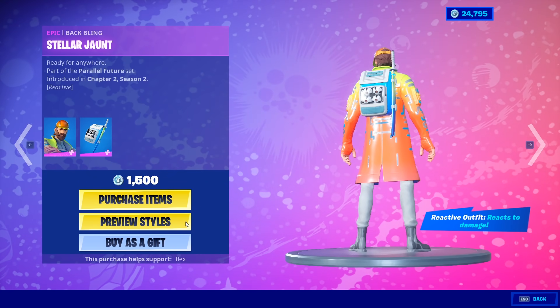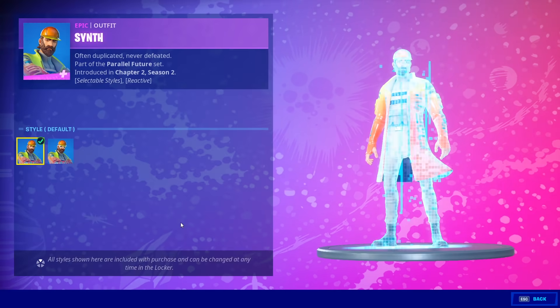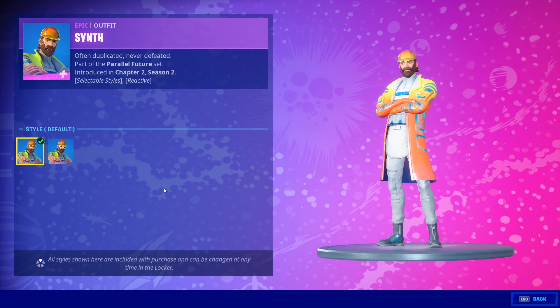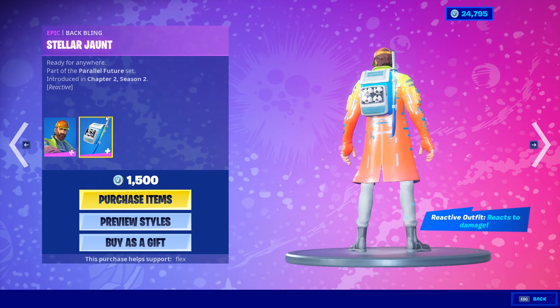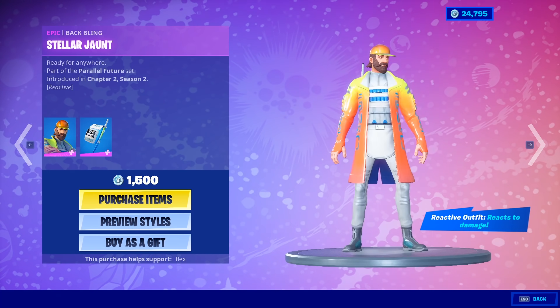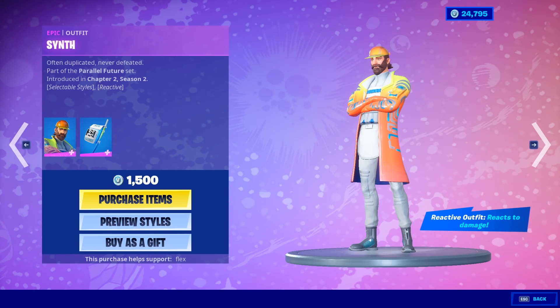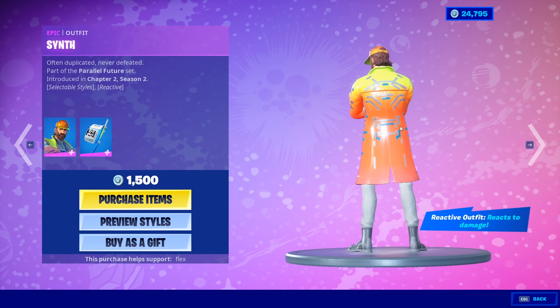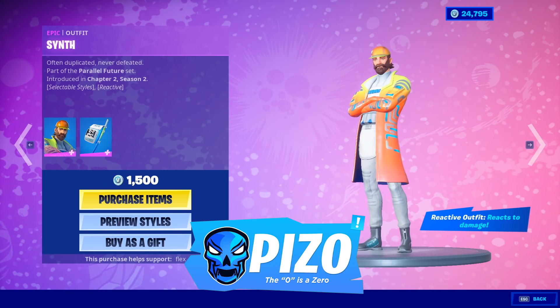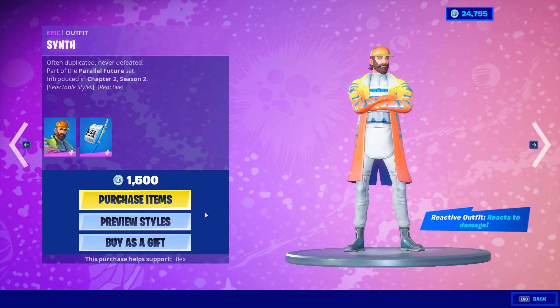The back bling has edit styles as well — the Stellar Jaunt. The back bling is reactive. The outfit reacts to damage. If you'd like to support me as your supporter creator, that's PIZ zero — with the zero.